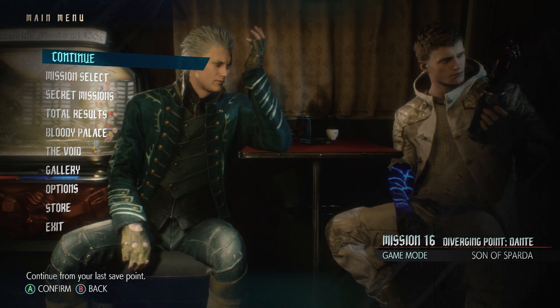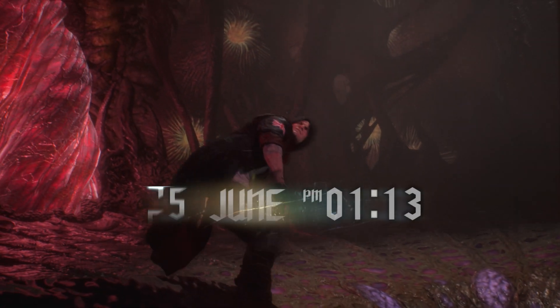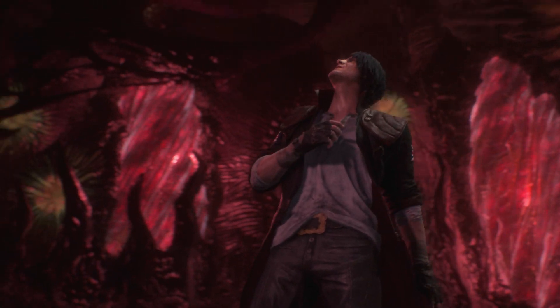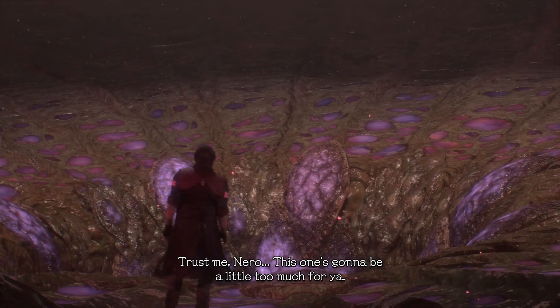Hey guys, welcome back to Devil May Cry 5, and today we're doing Mission 16. Of course, we're going to be joining back up with Dante, because he's the best character in this game. These levels with Nero are basically done, so now it's just gonna be Dante from here on out. Hard feelings guys, but this is my gig — trust me, Nero, this one's gonna be a little too much for you.